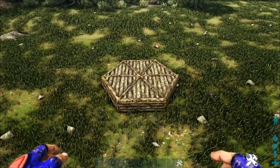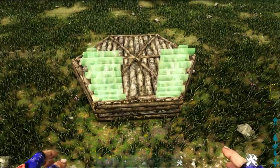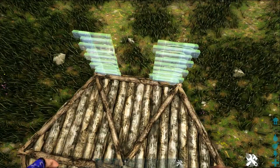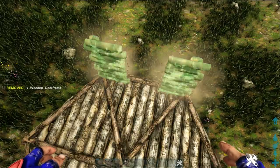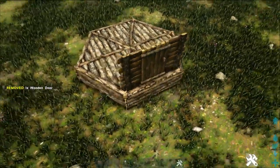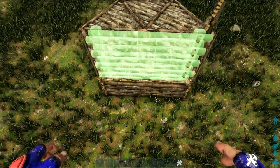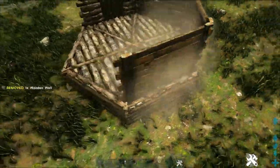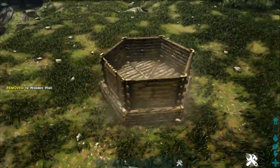Now we're going to start on whichever side you consider the back of your build. Get out a wooden door frame and place it snapping onto that fence foundation — make sure you're hitting the inside snap point. Flip it around so it's facing the right way, place it down, and add a wooden door inside it. On the remaining sides, do the same thing but place wooden walls instead of a door frame.